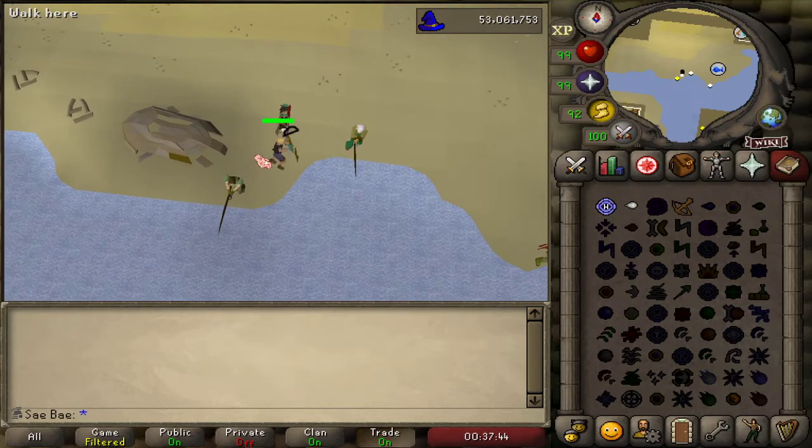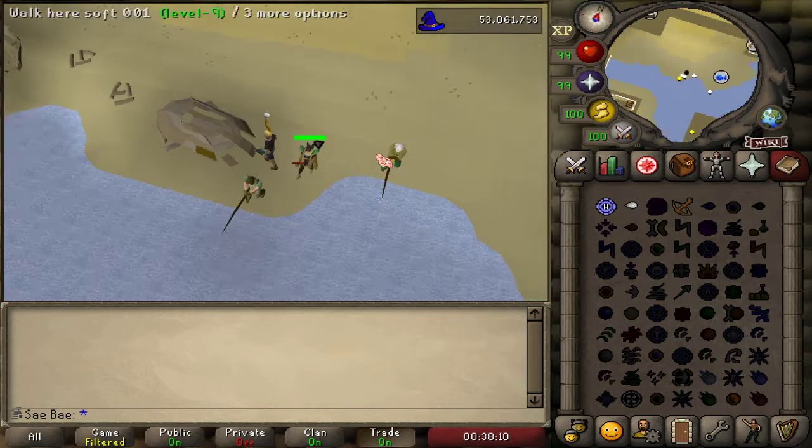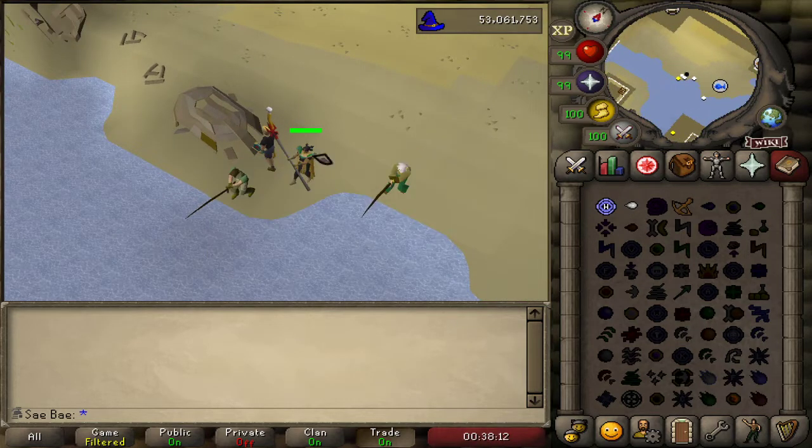Now what you do on your alt account is basically just despear it once and then it'll aggro. Actually, I have to hit it — I guess you actually have to hit it. Luckily, I hit a zero and then it'll aggro. The D-spear doesn't actually aggro, so be sure to airstrike it first.